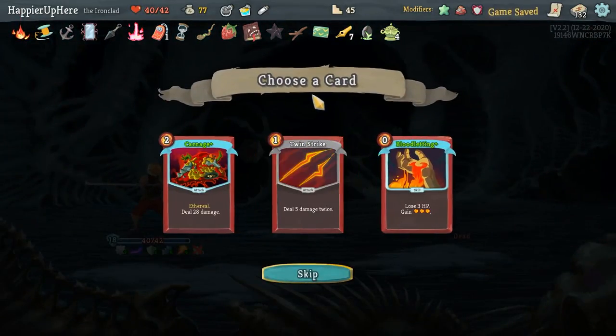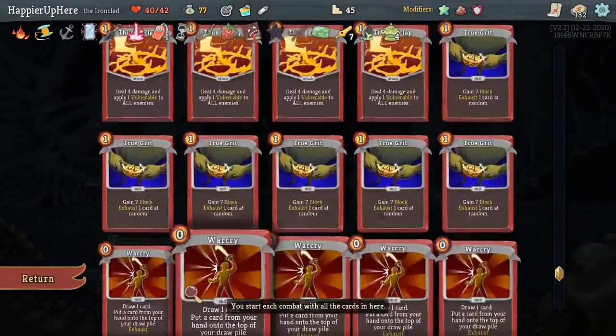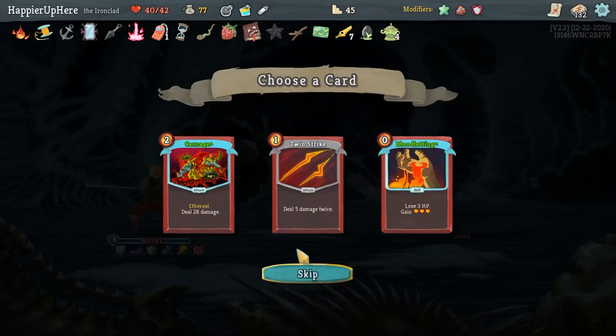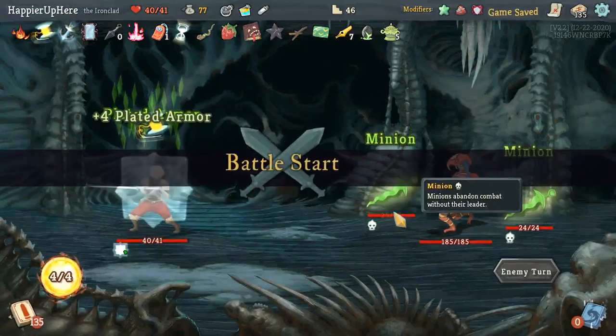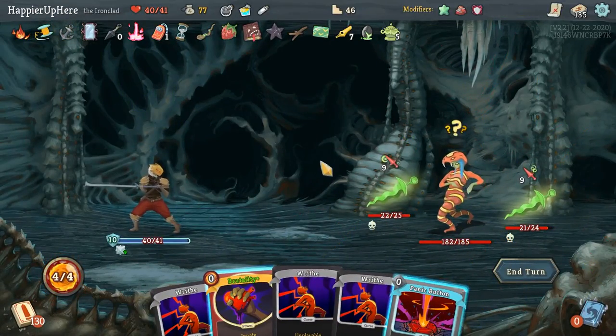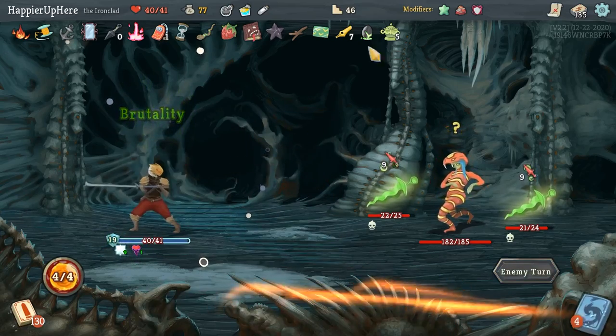Twin Strike, Carnage, Bloodletting — I never picked up a Twin Strike, so maybe I will now. Actually Carnage would have been played twice too, but I think I'll make the Perfected Strike stronger that way. I am fully defended here. I'll do Brutality because I think it's important — I'm Intangible next turn, which is very convenient.